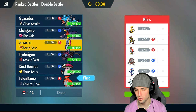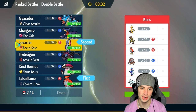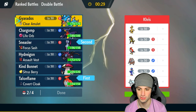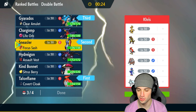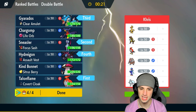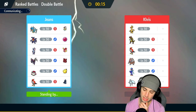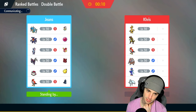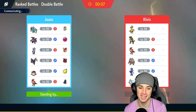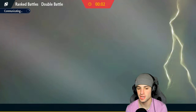We're going to go Sneasler and Talonflame in the front. In the back end we'll go Garchomp and Hydreigon for the double Dragon. I'll also bring Gyarados — Gyarados has a lot of value here, and Hydreigon with Levitate works wonders. We're two and oh — I want this perfect record. Ninetales is really scaring me. I could honestly Taunt it right off the rip since Talonflame should outspeed — I don't like Aurora Veil. I could Taunt it to prevent Veil from going up.